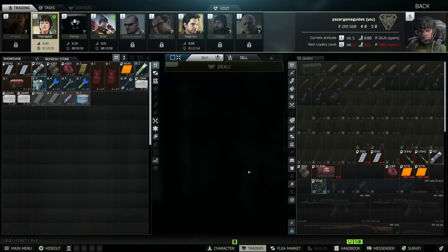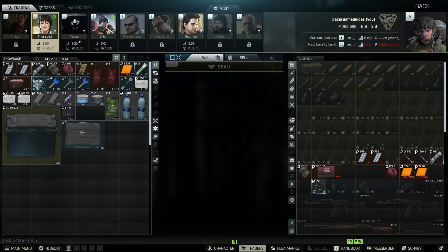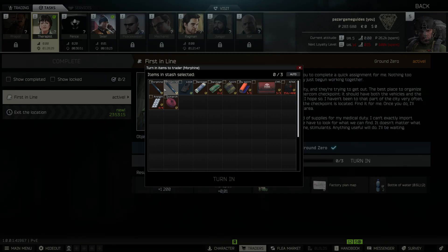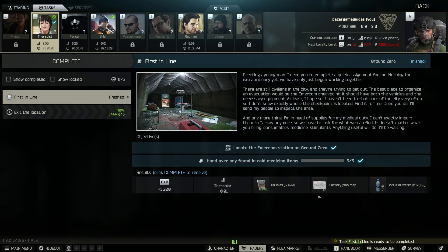Then what you're going to do is go to trading first, and then go to tasks at the top left, and then click turn in just like that. Now we can select the items and turn them in just like that, and we are all set.